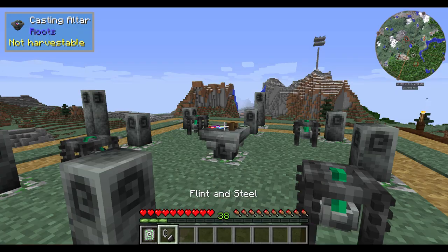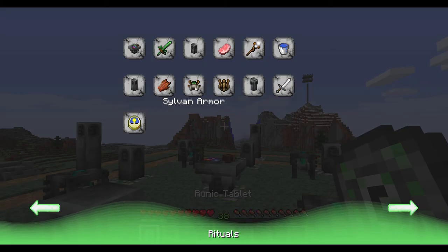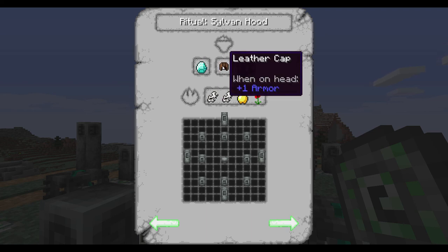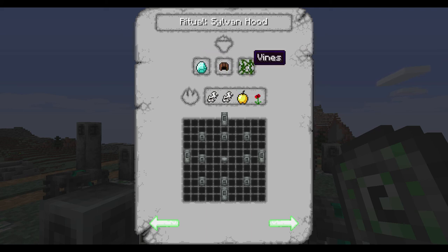If you refer to your runic tablet, you might notice under Sylvan Armor it explains a little bit about it, and you can see all the ingredients. Of course, a diamond, vines, and the corresponding leather piece of armor that you're going to want to upgrade. That's a little bit expensive, but you also notice there's two birch barks, a golden apple, and a poppy. And you're probably thinking this stuff had better be pretty good — well, it is pretty good.